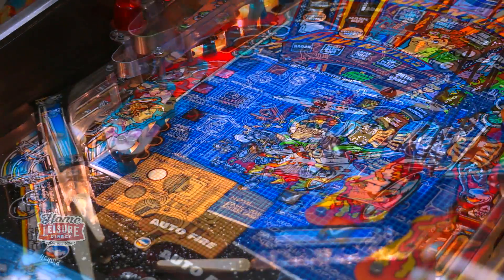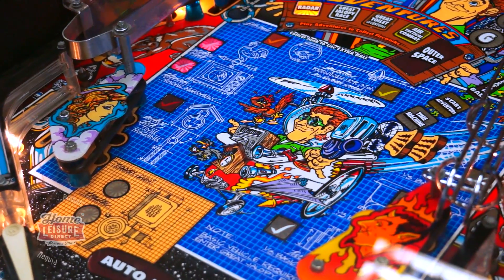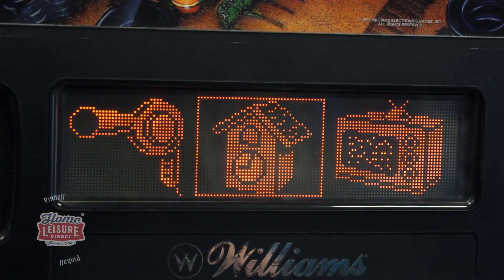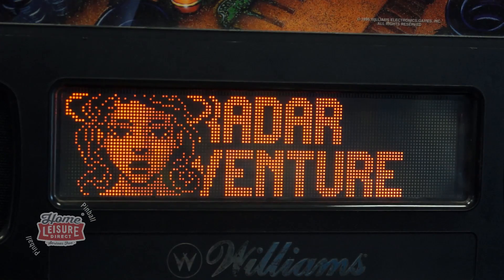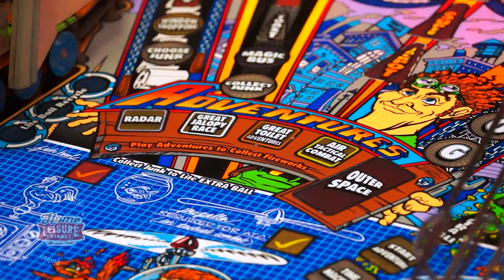The goal in Junkyard is to assemble the jalopy seen on the playfield. We build it using junk found all over the place, from old TV sets, bathtubs, weather vanes and much much more. Building the jalopy enables the player to go on adventures, like the Radar Adventure and the Great Jalopy Race, ending in an outer space confrontation to defeat Crazy Bob.